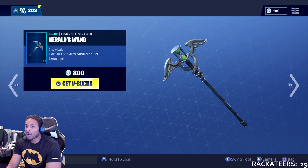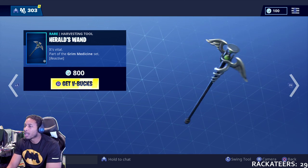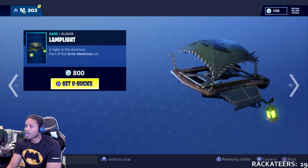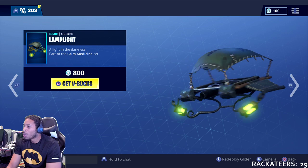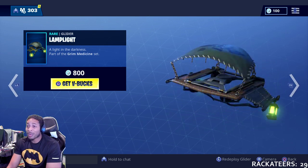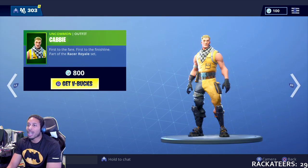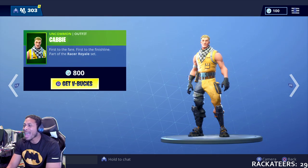Harold's Wand is the harvesting tool you'll be getting, and if you want the glider you'll get the Lamp Light Glider, which is gonna help you stay away from the headless horseman at night.